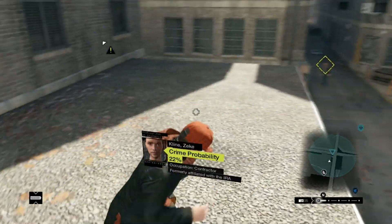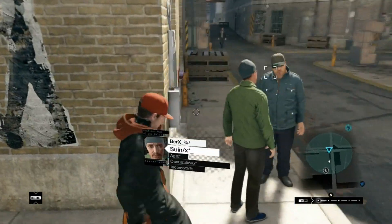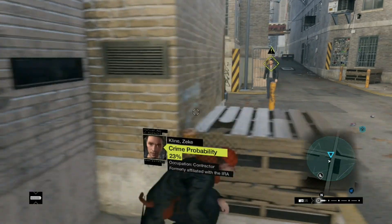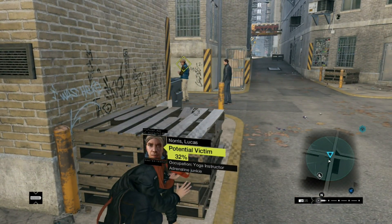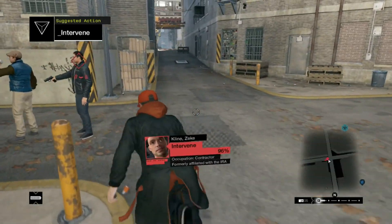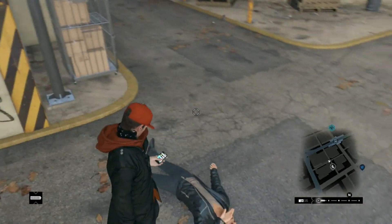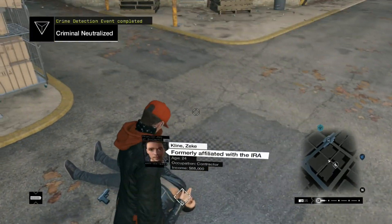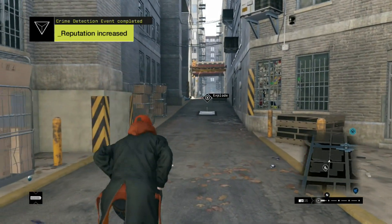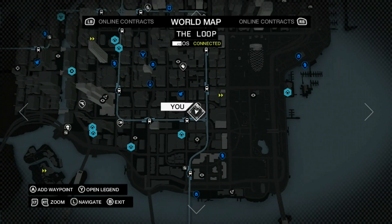We don't want this motivator to see me. Got him! Now see, if you do it without a firearm you get double the reputation experience. Let's check this map real quick.